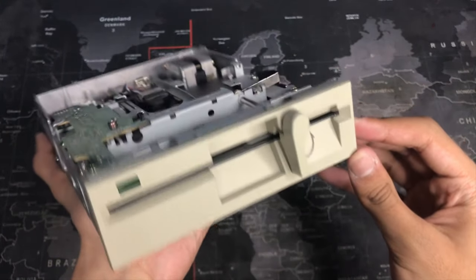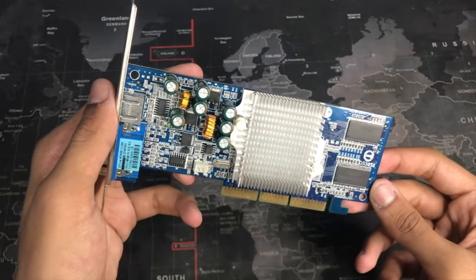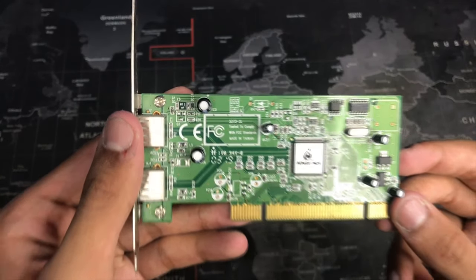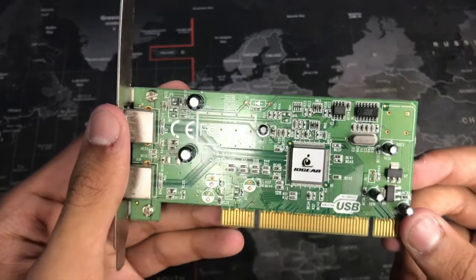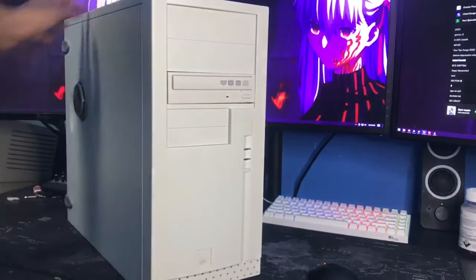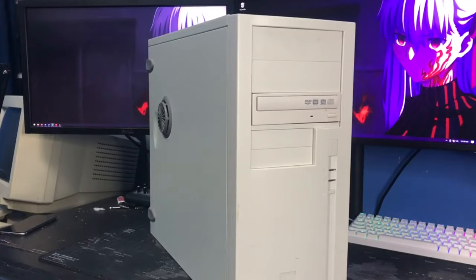I'm also going to throw in this 5.25-inch floppy drive that I found at a thrift store for $20 — my luck is just insane with these things. I'm pretty much using all the original add-in cards from the last system, except I'm adding in this USB 2.0 controller just so I can have some extra USB ports. Spoiler warning: this little thing causes a lot of issues later. And for the case, this was a whole computer I got for free off of a neighbor, and when I saw this case I knew it would be perfect for the new Windows 98 gaming computer.